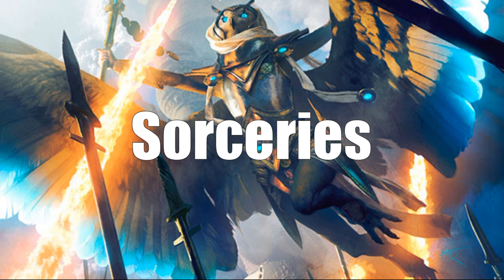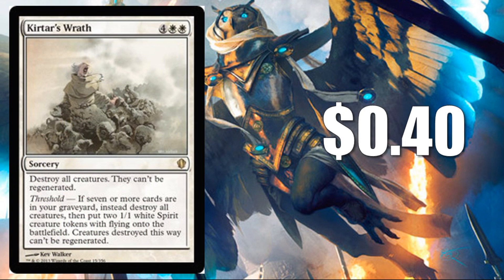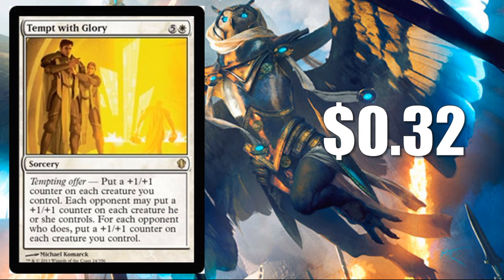Let's move on to the sorceries, beginning with the rares. Geth's Wrath at $0.40 is a board sweep — most of these decks contain some kind of board sweep, and this is the one for this deck. Tempt with Glory at $0.32 is from the Commander 2013 product, which had a whole series of Tempting Offering mechanic cards. Basically you get to buff your stuff, your opponents can then buff their stuff, but if they do you get to buff your stuff even more. The white one may be one of the less exciting ones of the group, but it's a cool concept I wish they'd revisit.